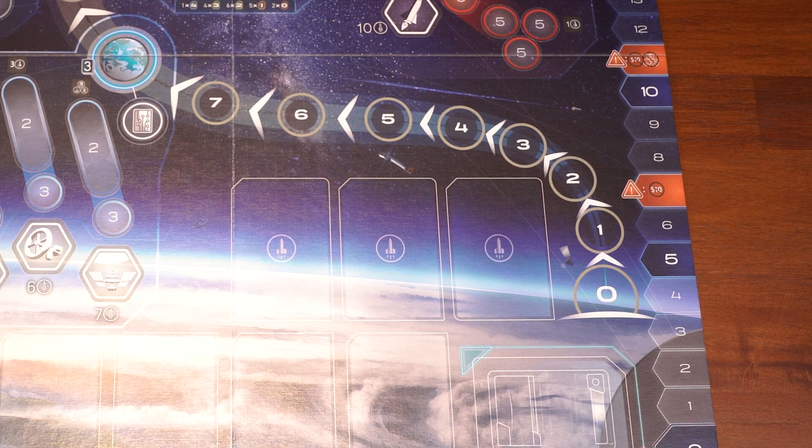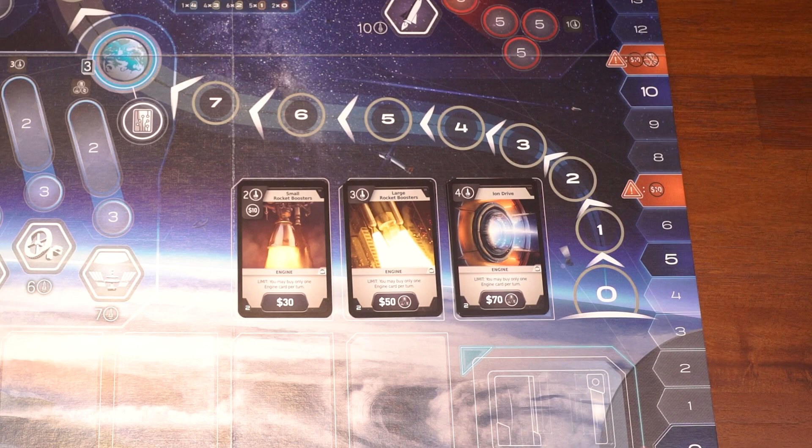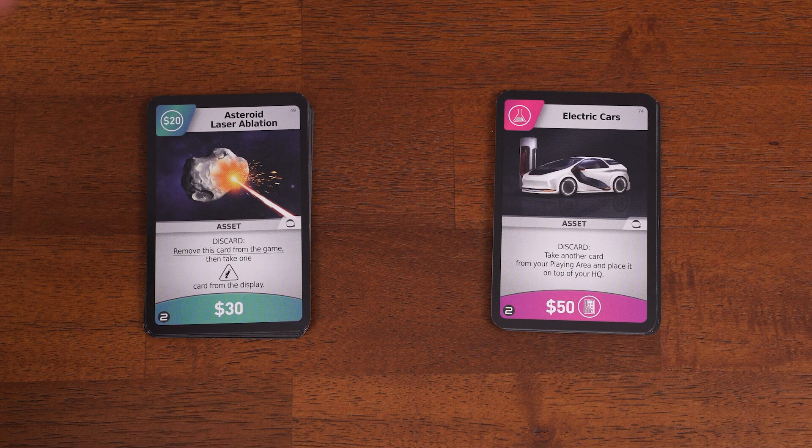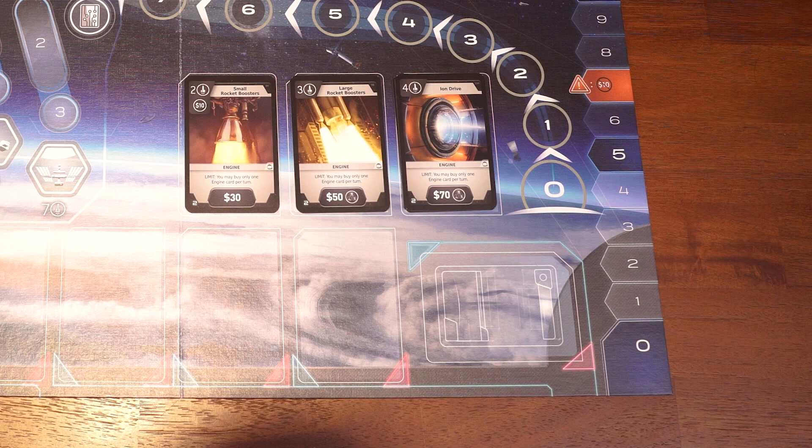Sort the engine cards by type and place them into the three spots on the board in ascending order of price and power, left to right. Divide the asset cards into two piles: teal and pink. Take the threat cards with a number one in the bottom left corner and shuffle those into the teal deck, then shuffle the remaining threat cards into the pink deck. Put these two decks face down, then place the teal deck on top of the pink deck to form the draw pile.